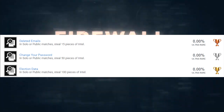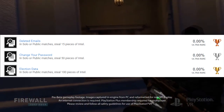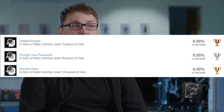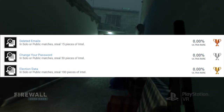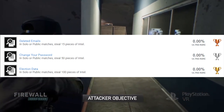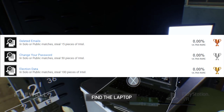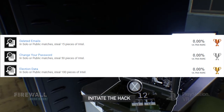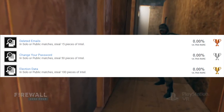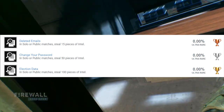The next three trophies are variations of the same challenge with increasing amounts. First is Illicit Emails, a bronze — I wonder if that's a reference to the Hillary Clinton emails — requiring you to steal 15 pieces of intel in solo or public matches, which basically means winning 15 games. Then Change Your Password, a silver, requires 50 pieces of intel. Finally, Election Data, a gold — another nod to the 2016 election — requires 100 pieces of intel. All are guaranteed if you put the time in.